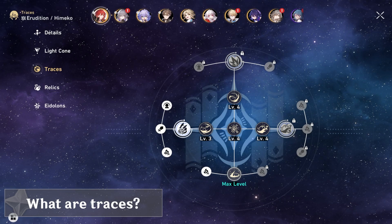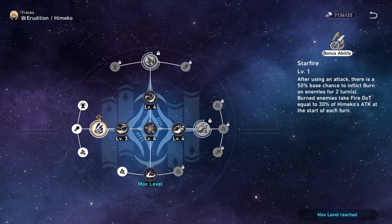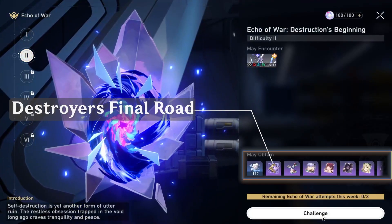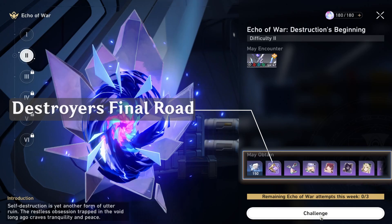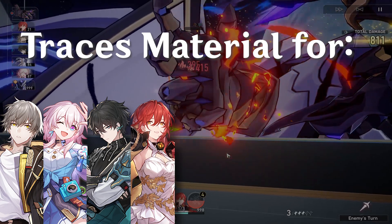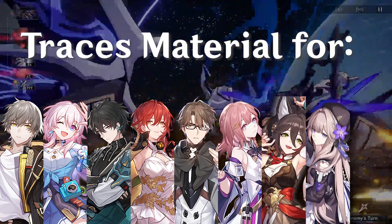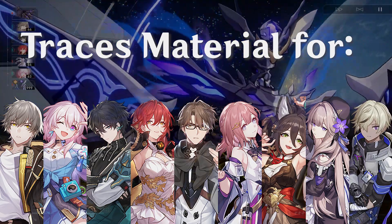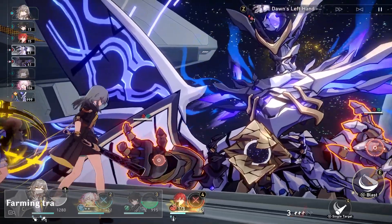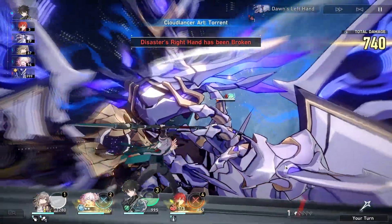Traces are an important upgrade for characters in Honkai Star Rail that give characters new passives to upgrade their strength. The Doomsday Beast drops Destroyer's Final Road, an important material for leveling up the traces of the Physical Trailblazer, March 7th, Dan Heng, Himeko, Welt, Asta, Tingyun, Herta, and Arlan. Many of these traces are important for a character to truly work, so you'll definitely have to kill this boss multiple times if you use any of these characters — which, let's be real, you most likely will.